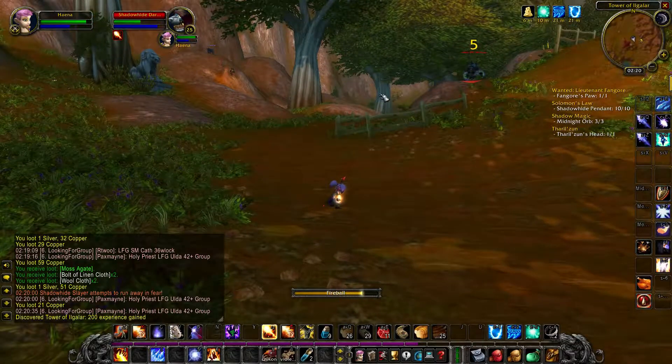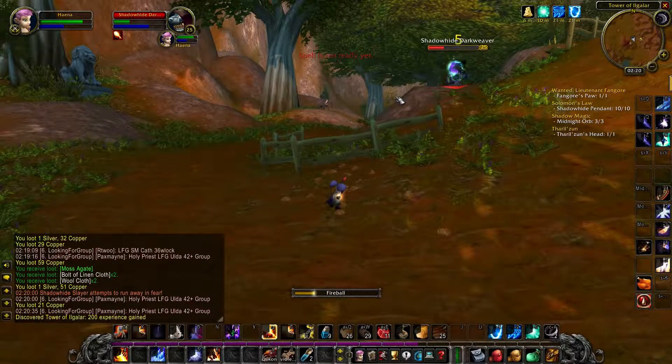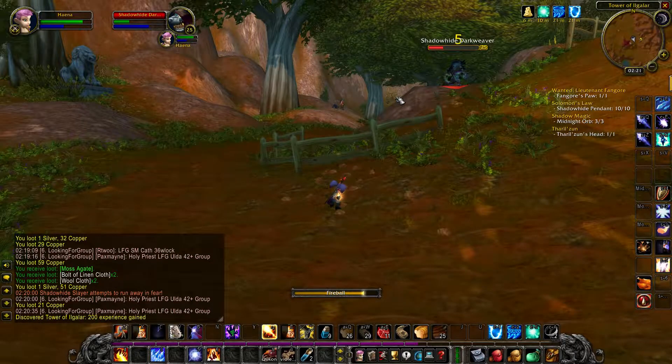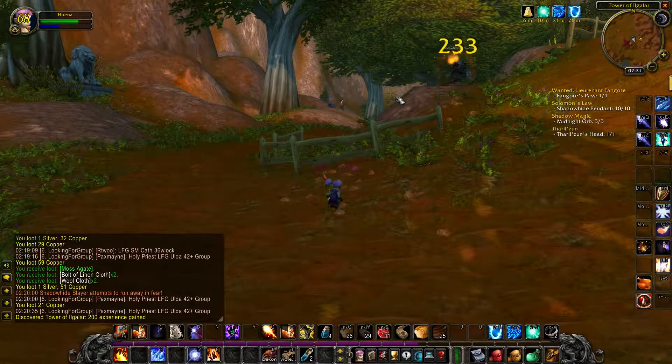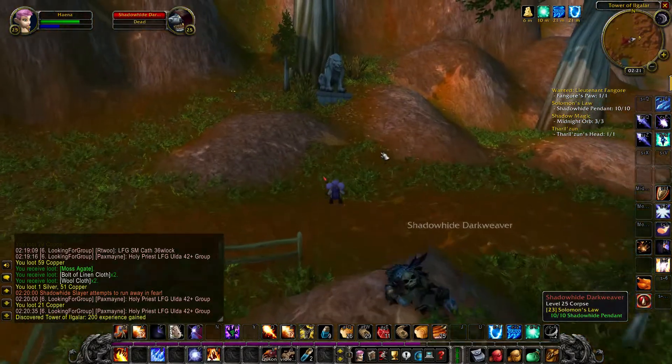The Lion Statue of Redridge Mountain can be found directly east of Tower of Ilgalar. You have to go all the way east in Redridge Mountain and there you will find the Lion Statue underneath a tree.